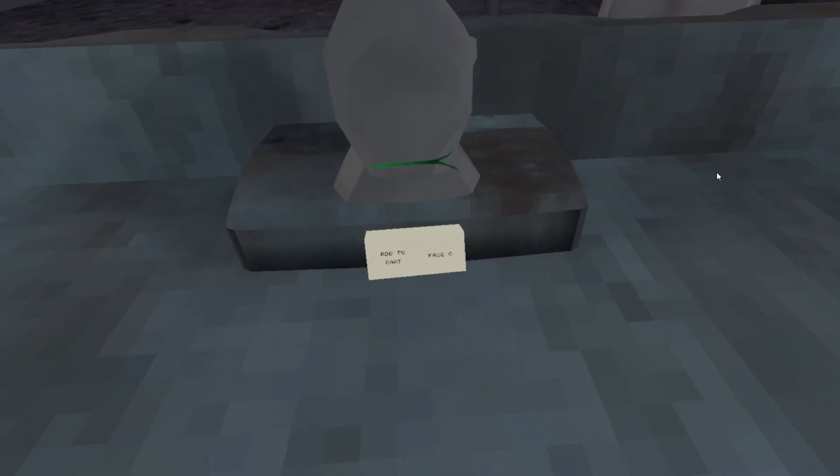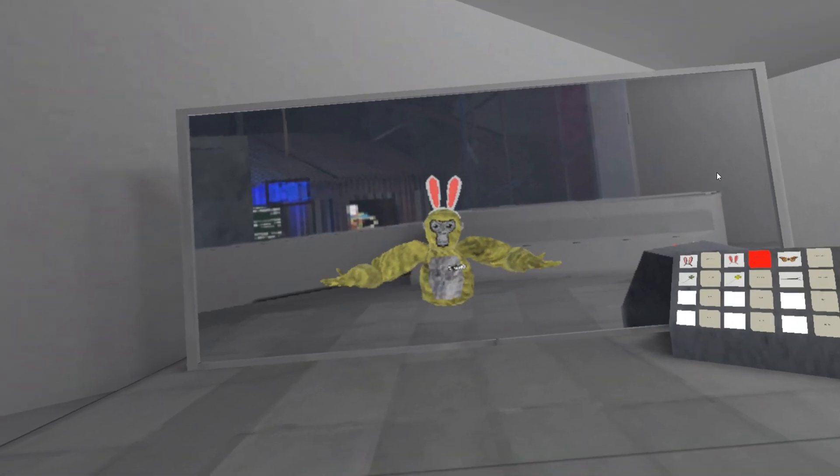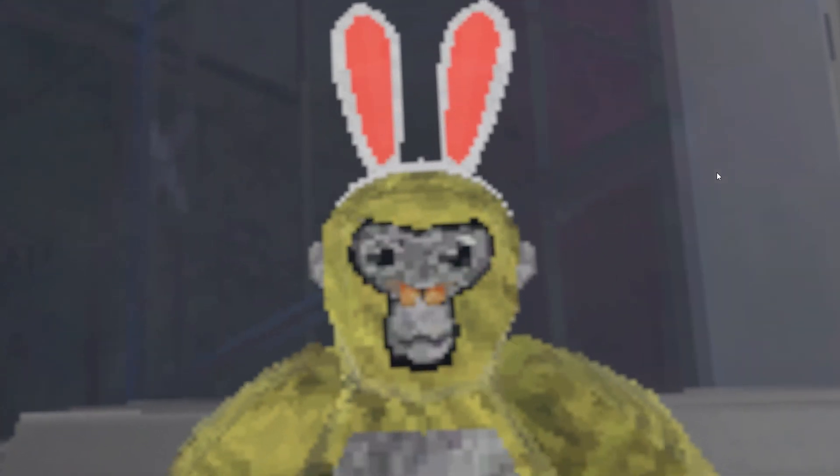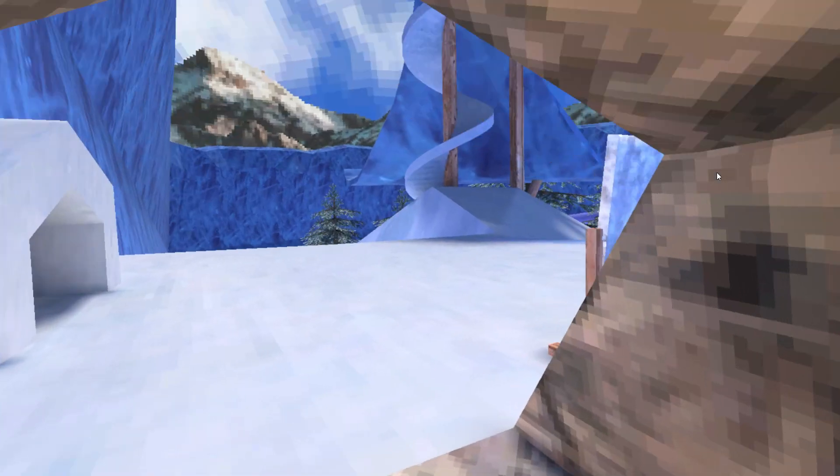Oh hey, look — a free item! I'm not exactly sure what it is though, looks like a piece of grass. Dude, I look so good with these bunny ears. Or maybe I should buy the white ones. The butterfly is really small, I'm not going to lie — I wish it was bigger. Here's the four leaf clover and the gold one. Here's the brand new map — it's really fun!